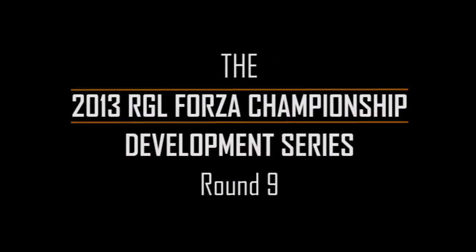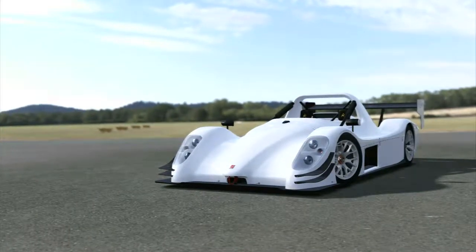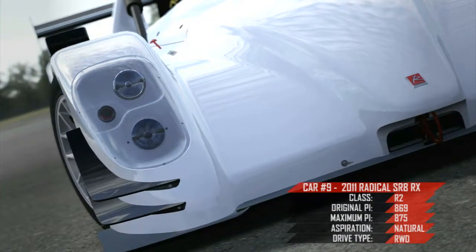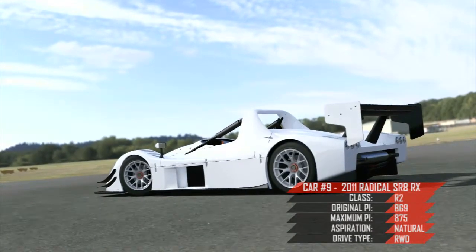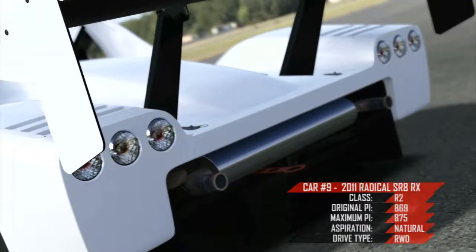Hi everybody and welcome back to the RGL Forza Championships. There's been a large break in between rounds. This is round 9 of the development series, now moving up a gear once again as we move into the R2 category and we have the very awesome Sleek Radical. This machine is a very fragile but a brilliant car to drive.